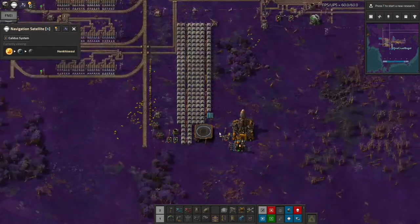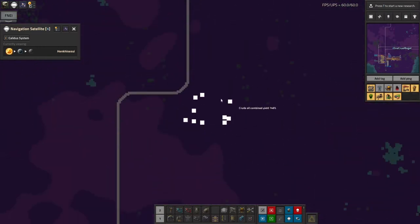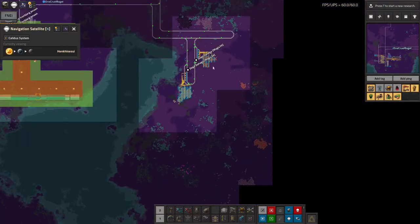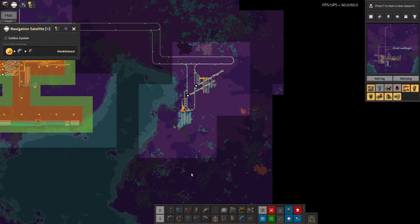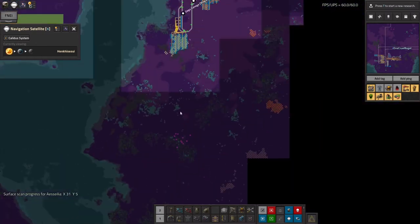Rocket fuel is one of the things I was less worried about because it can be made from oil, and there's an oil patch here and an oil patch here — so these two I can build up oil mining systems on both of those and have another set of railway trains going down there.